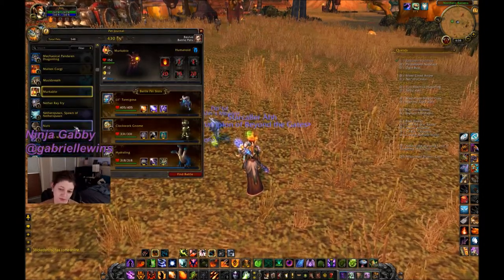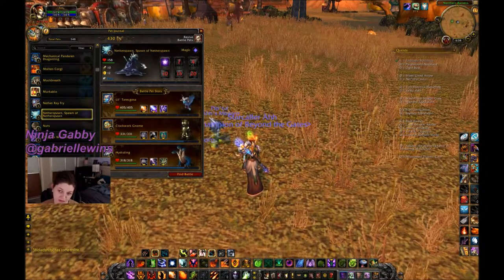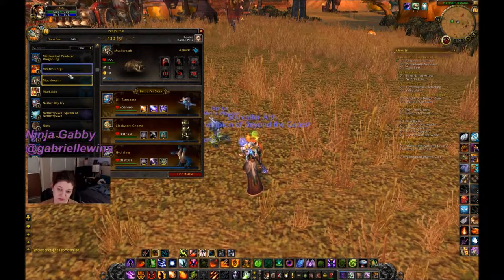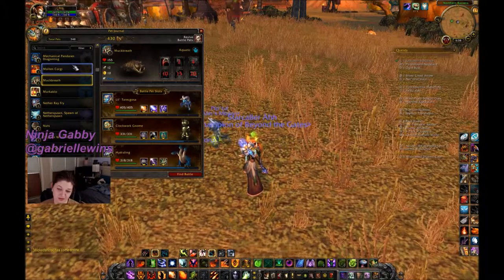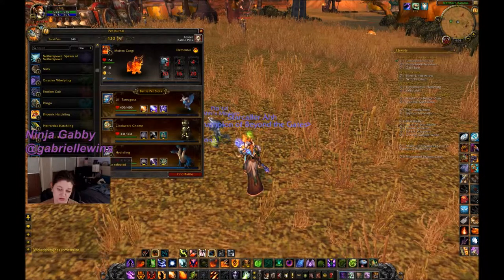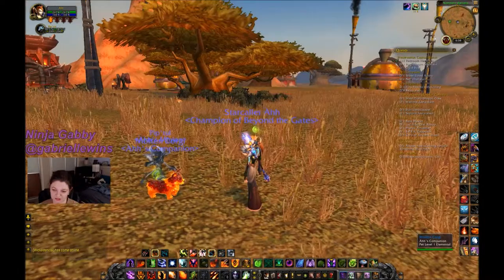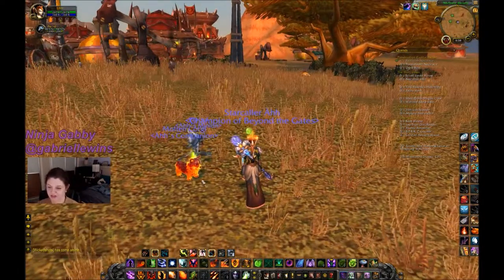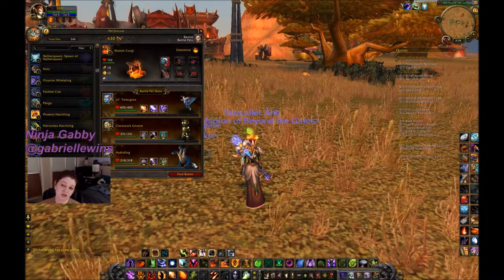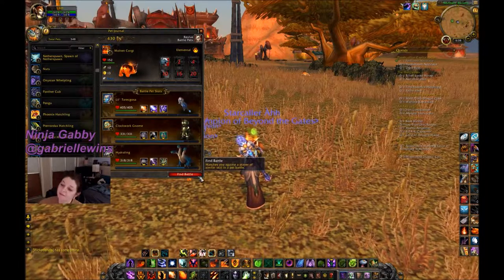You can dismiss one pet and summon another. Here's Muck Breath the alligator, and oh — let's get the Molten Corgi. This was the pet from WoW's tenth anniversary — a little fire dog. It's very cute.